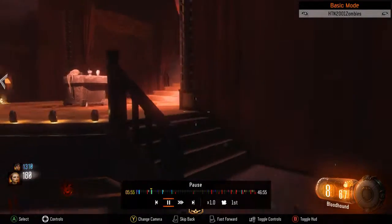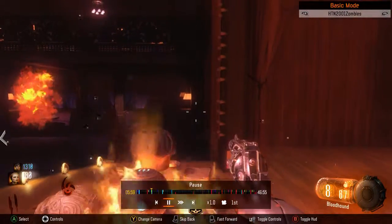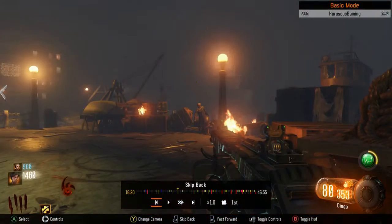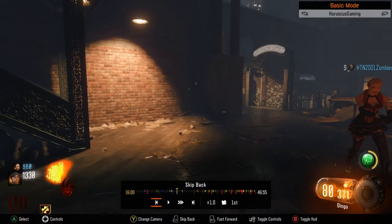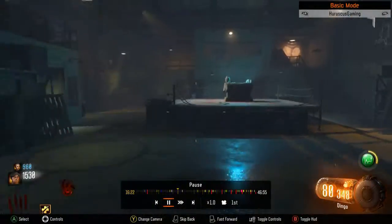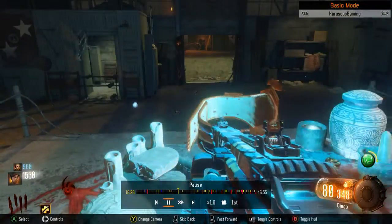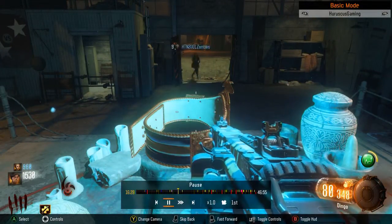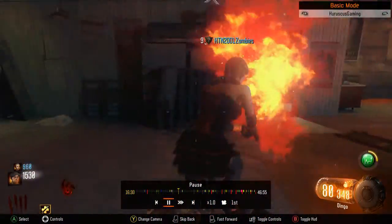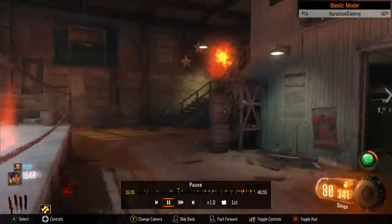Once you've done that, we're going to the third ritual — the boxer's. You have to go to the waterfront, shock the panel, and grapple up to where the boxes are. Then get into this little boat or canoe thing up there.